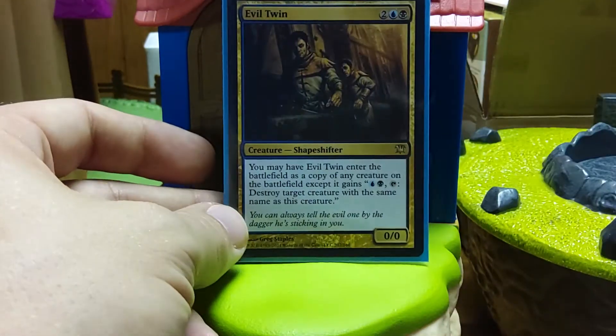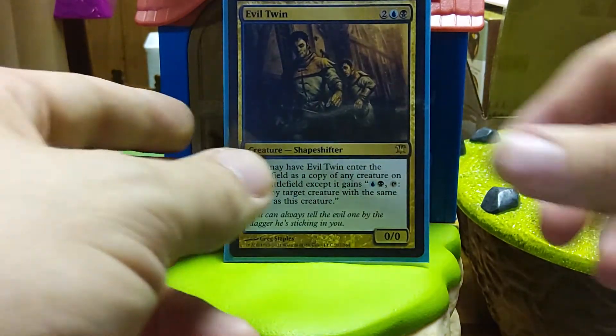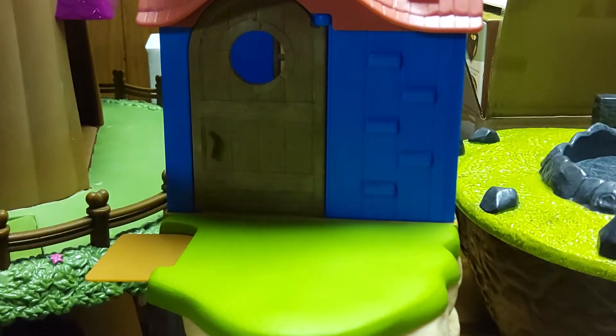There's ramp in a color that doesn't usually give ramp. Evil Twin — it's another clone. I run a bunch of clones. The main thing is you're paying four mana or less to get another Niv-Mizzet. Depending on the body, usually you'll let the clone die and see how that goes.